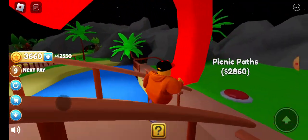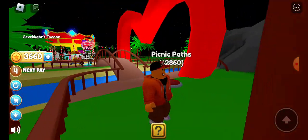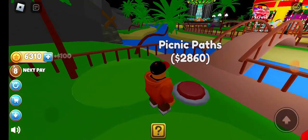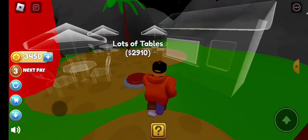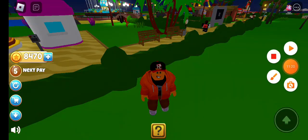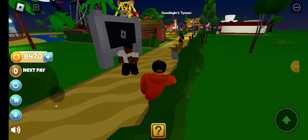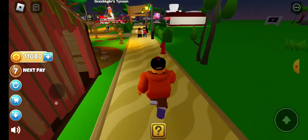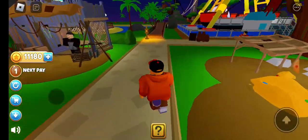Oh! What in the world is that? Is that supposed to be the top part of a love heart? A picnic path — lots of tables. This is like my new job in Roblox. What to do today, what to do tonight? I don't really know what to do.